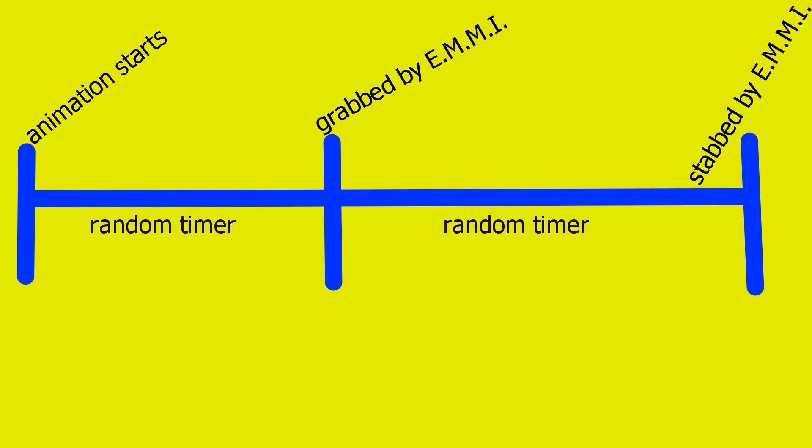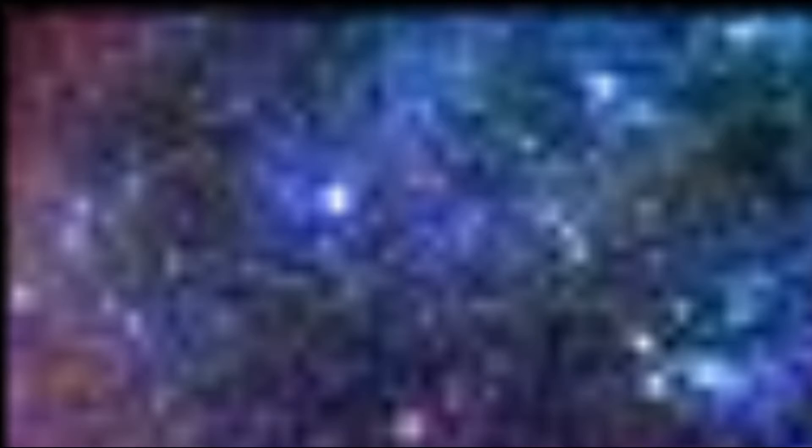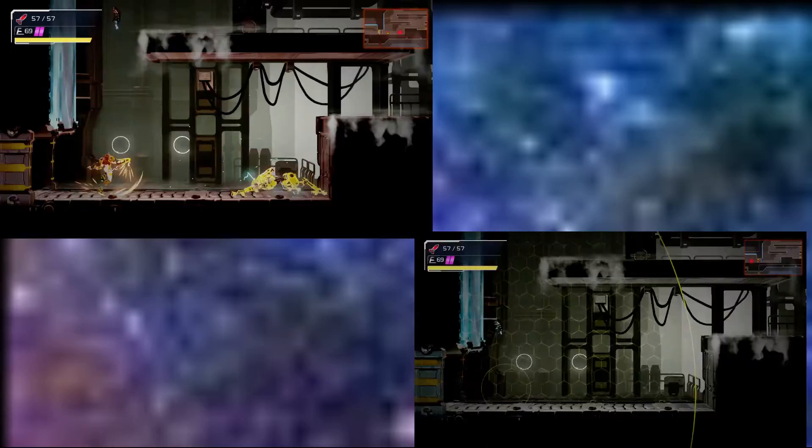There is a random timer for how long the EMMI waits until it grabs you. There is also a random timer for how long the EMMI waits until it stabs you. These two timers are completely independent from each other, so trying to use rhythm will rarely work, unless you get lucky and the exact same animation plays for the one you were expecting. Here is an example of how the waiting time for an EMMI to grab you can differ — each of these four clips is started as soon as the animation starts, and you can clearly see how the bottom left clip has different timing than the rest.